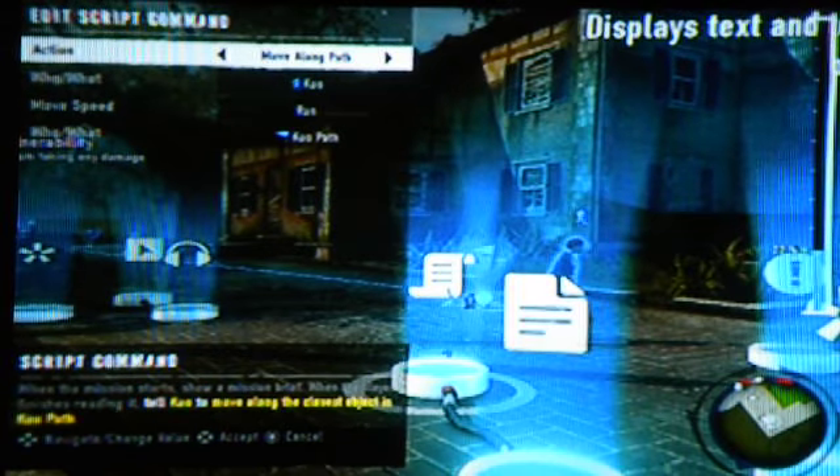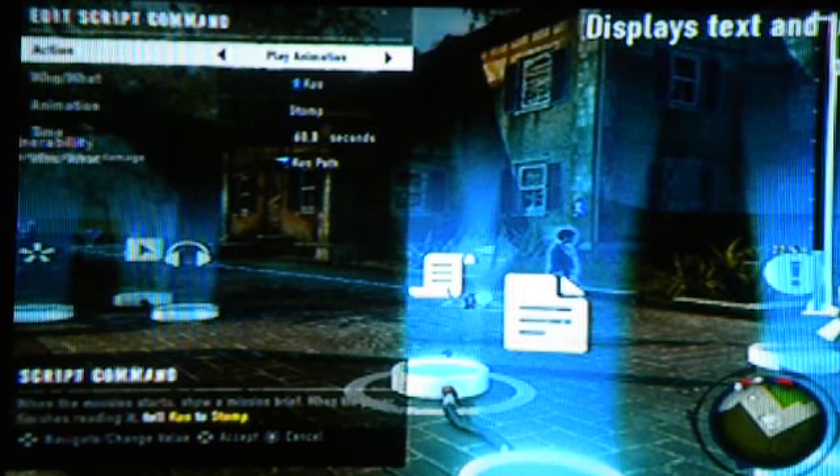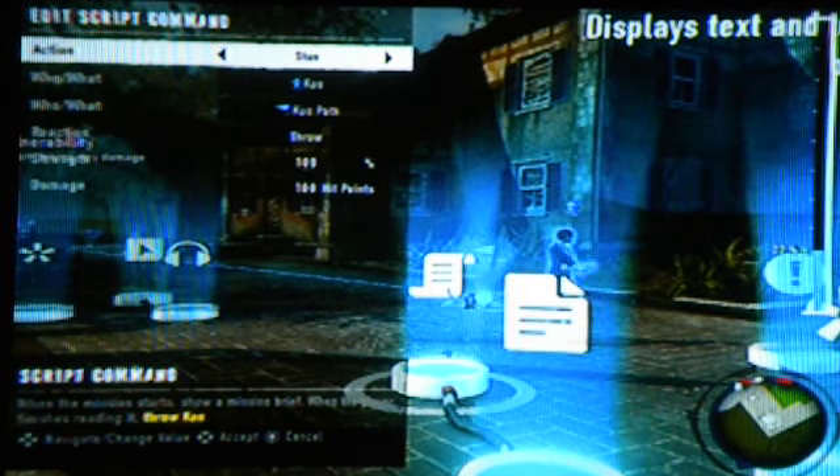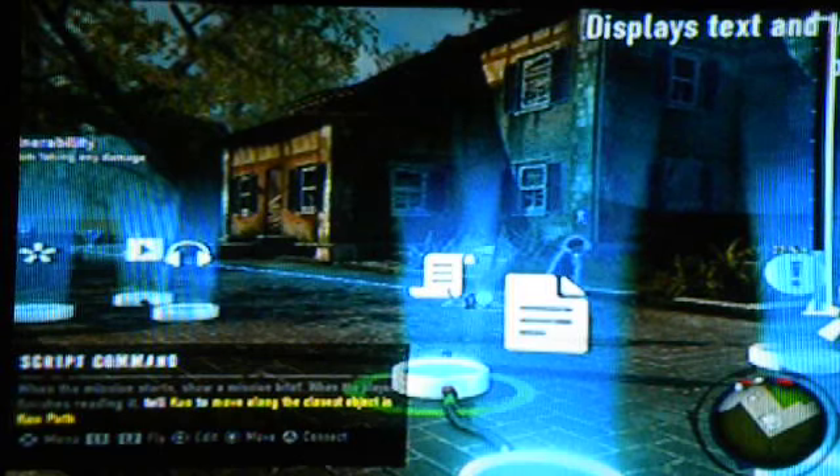This script command can do basically anything — well, not anything, but you know. Move along the path, lead to a point, lead the player along the point, lead the player along the path, play animation, move to a point. Let's just go with move along the path.